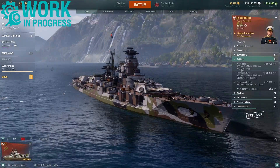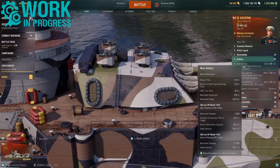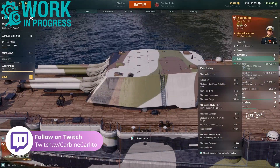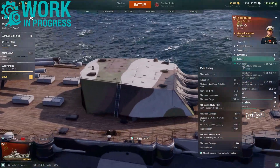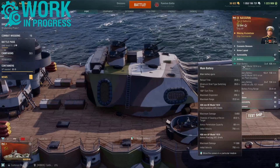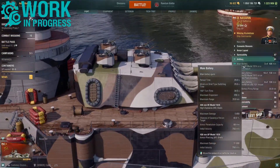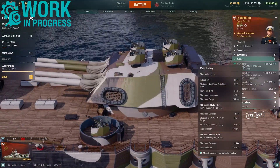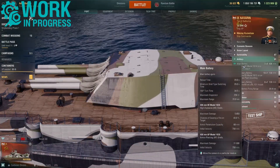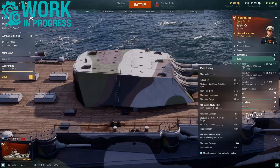Looking at the main artillery: you get 12 of these 406mm guns in three quadruple mounted gun turrets. The reload is 29 seconds at the moment, with a max dispersion of 250 meters and a max firing range of 20.8 kilometers. These turrets can rotate 180 degrees in 34.5 seconds. You get armor piercing and high explosive. The HE has a max damage of 5850, 43% fire chance, can pen 68mm of armor, and a shell speed of 793 meters per second. The AP can inflict a max citadel damage of 11,000, with the same shell speed of 793 meters per second.